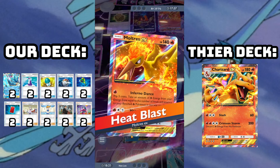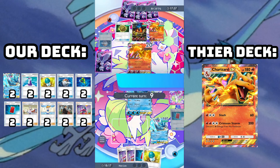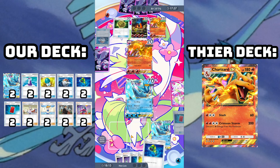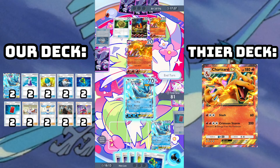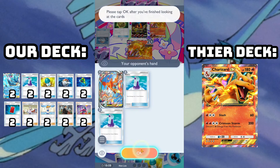It can hit the bench too, and that makes Sabrina a lot more of a threat. They're going to start finally attacking with the Moltres, but a little bit too little too late. So here I'm going to Hand Scope, because I do have a Red Card in hand, and see what's going on.